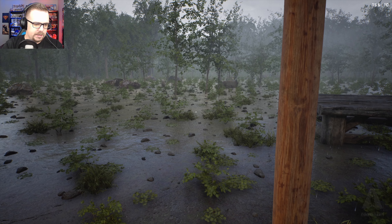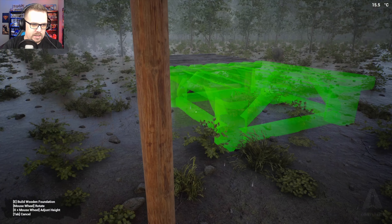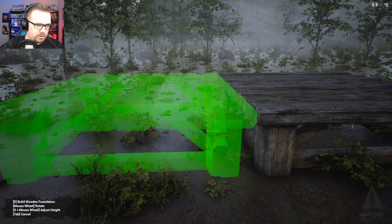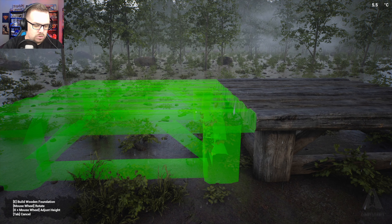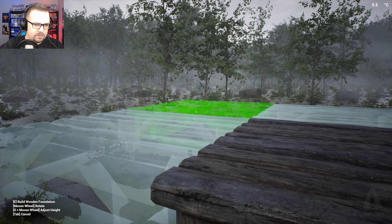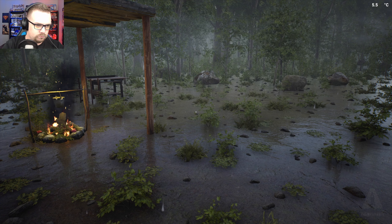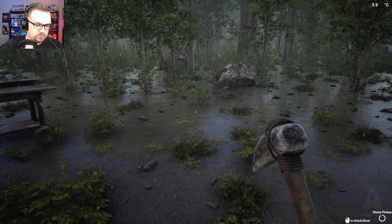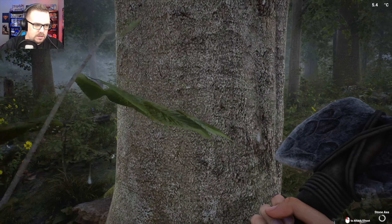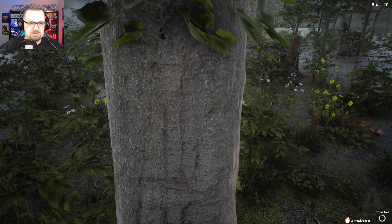I think I want to build some more foundations. Mouse wheel to rotate it — okay, we're going to put that there. I think a 4x4 house is just good for right now, just because I want to get out of the rain. I'm going to break down these big boys. This tree can't be cut down — okay, I'm going to do the little one.